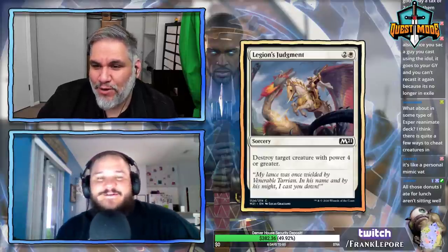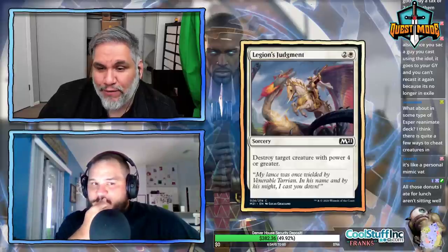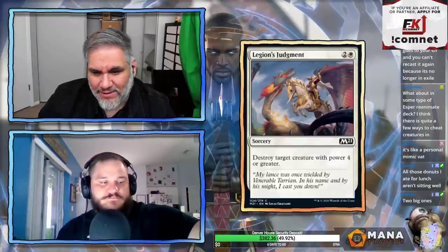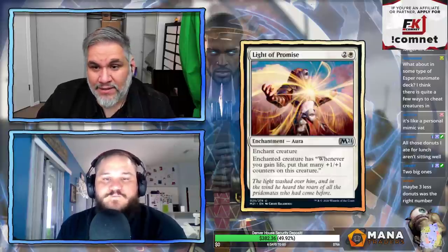Legion's Judgment: two and a white, three mana, for a sorcery. Destroy a target creature with power four or greater. Basically just Necrosnap but three mana instead of four, and it's a sorcery instead of an instant. We see this constantly — nothing to get excited about.